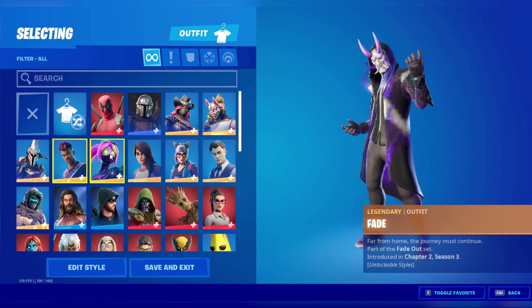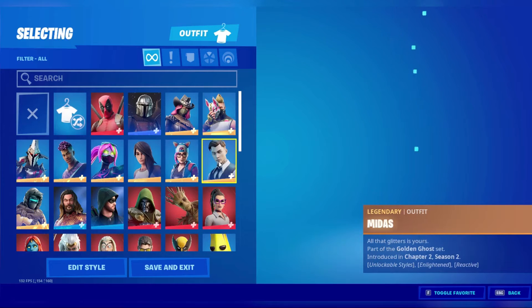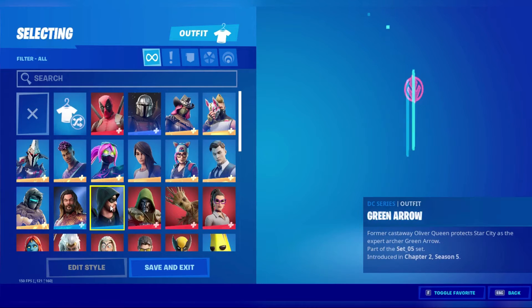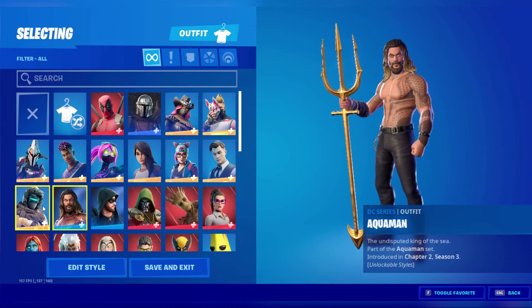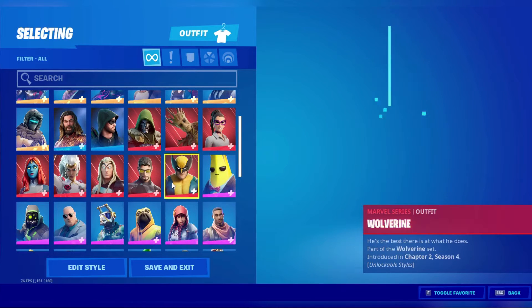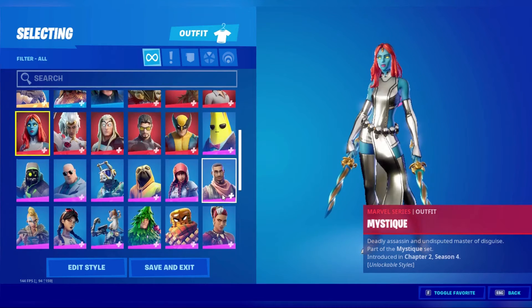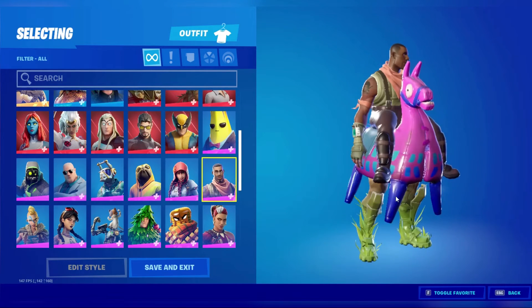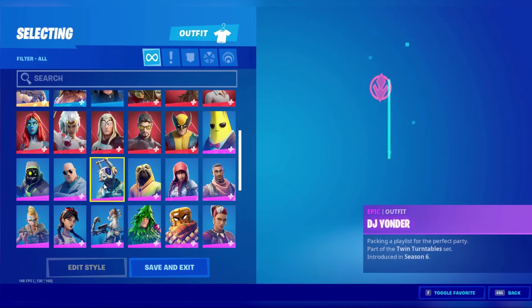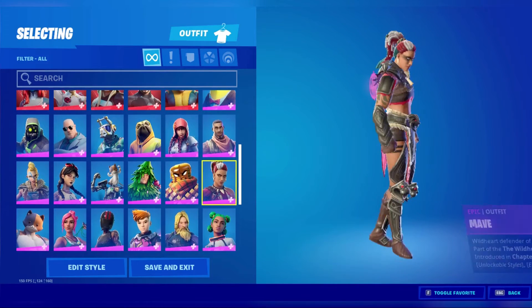I'll just go through all of them — Zenith, Peely. I don't have the regular Peely because I didn't get the Season 8 battle pass from doing challenges. Giddy Up — pretty cool skin — Doggo, DJ Onder, and Archetype.